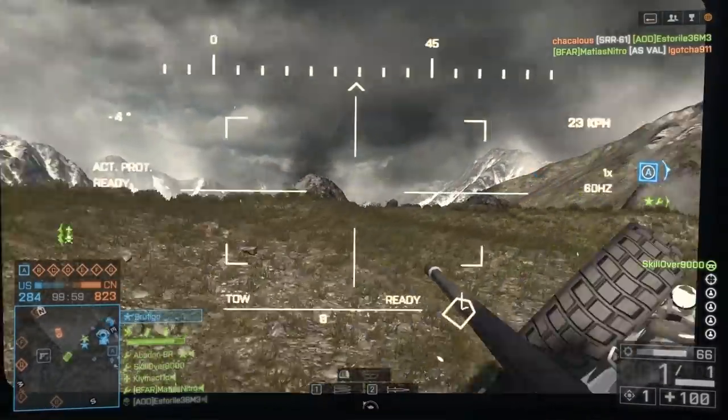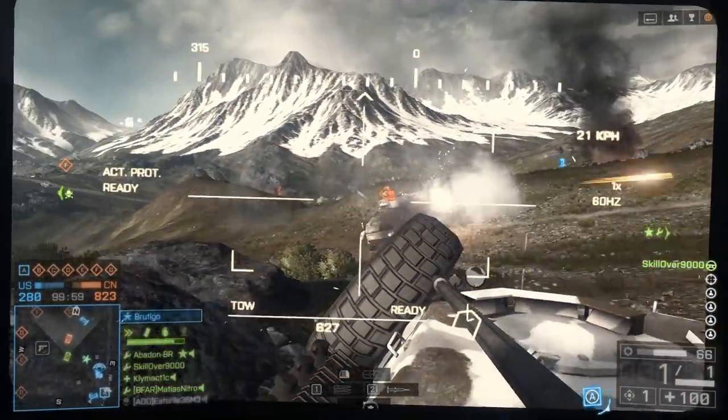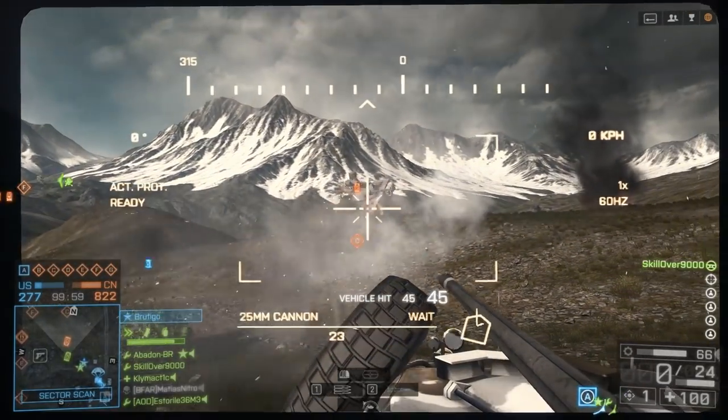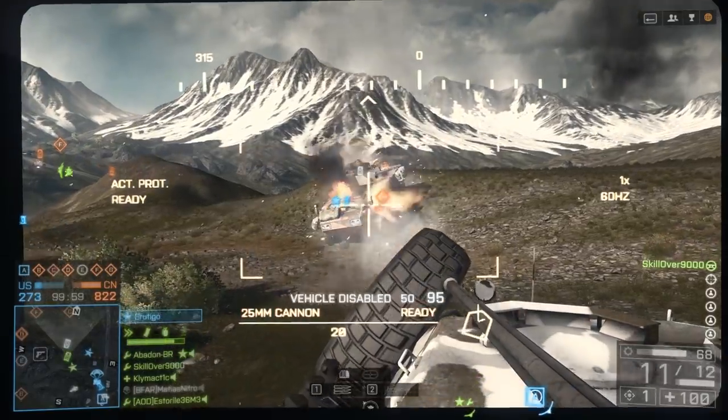You'll notice I've looped around here to the side, not taking the main roads, trying to be unpredictable. That's something you should absolutely do if you have the option. It's very easy to deal with armor targets when they're going down a road or narrow alleyway.